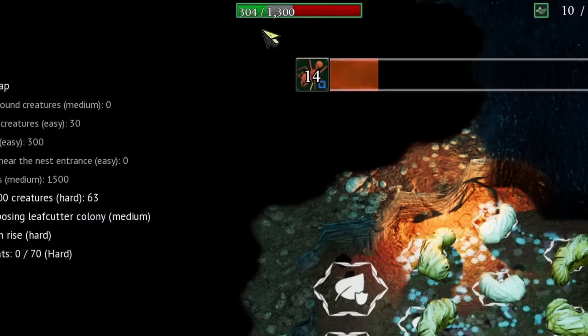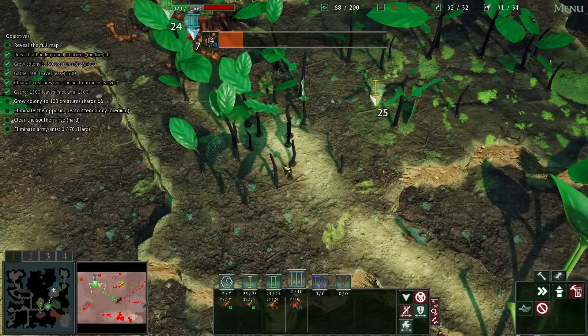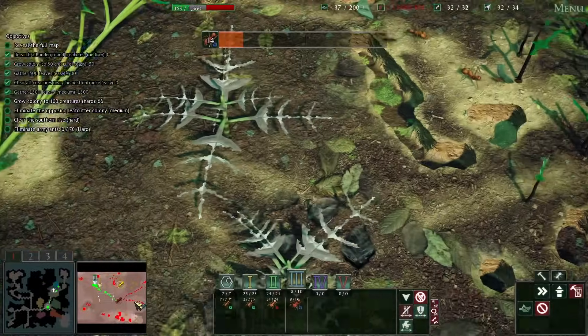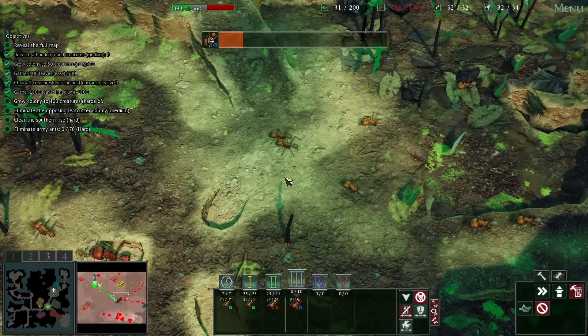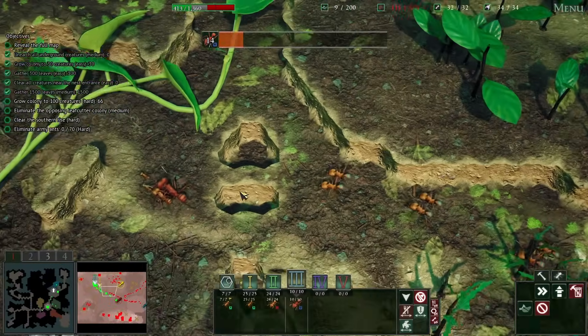So let's make some more — they're so expensive. Eliminate army ants? Where are the army ants? So there's the leafcutter colony, the southern rise, which I looked at. Thankfully, this leafcutter colony isn't doing anything, even though I did attack their dudes. Oh hey — they're expanding this way now. What are you doing? There is nothing for you up here. Get out of here.